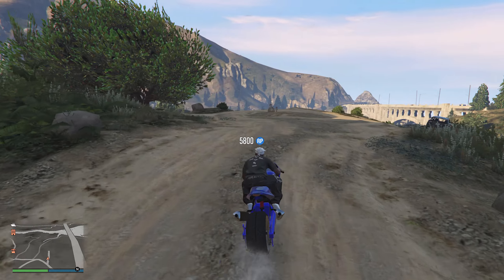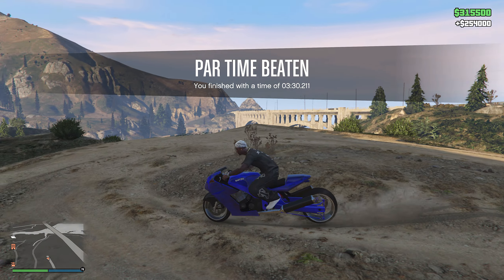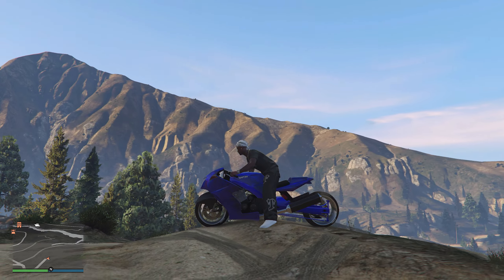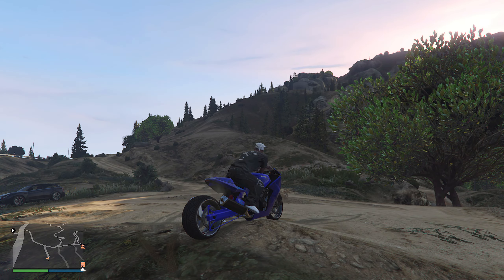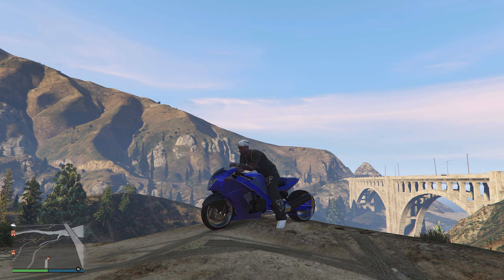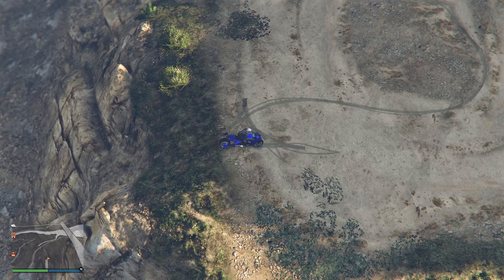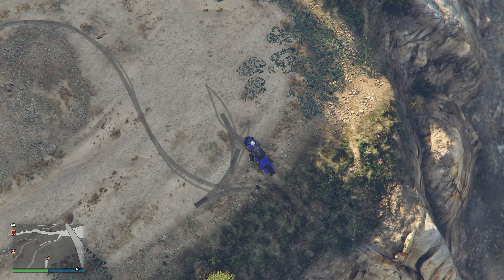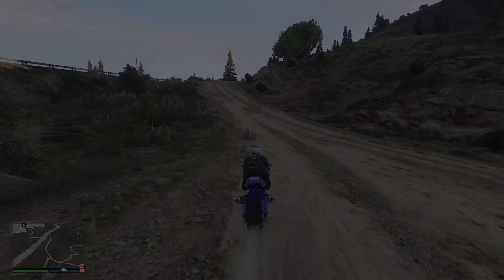Finally, this brings us to our last money method in this video, which will be all of the different time trials. The HSW time trial for this week is located at Terminal. The standard or default time trial is located at Strawberry. And then for the other two time trials - the Junk Energy time trial and the RC Bandito time trial - these will change every single day and they will pay out $50,000 every time you do them. Doing the time trials every week is always a great thing to do, and it can be pretty much free money if you guys have a fast vehicle.